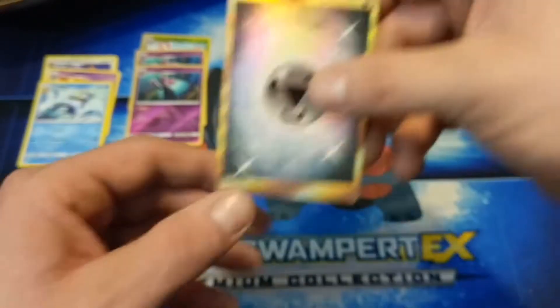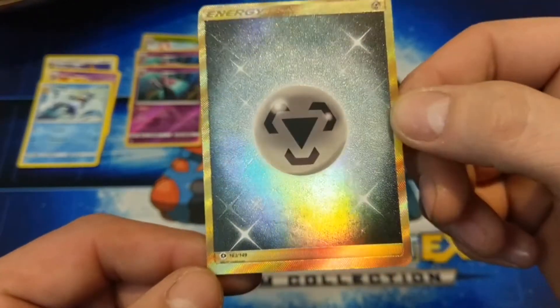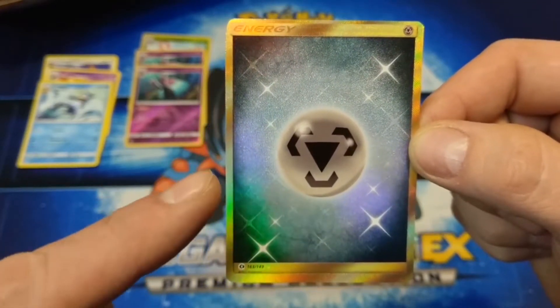It's a Growlithe, but it doesn't matter — take a look at it. It is shiny and it is gold and it is miscut to all hell. I think I'm gonna hold on to this thing. I do not think I'm gonna sell it — I might possibly, I'll do anything if the price is right.